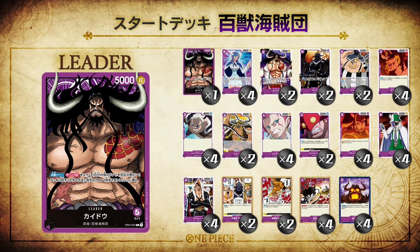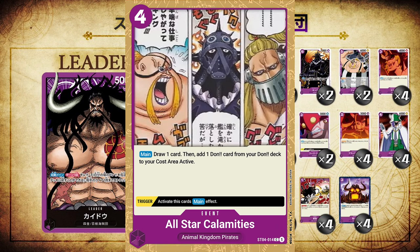Moving on to the event cards, we have All-Star Disaster, a four cost event card that has the effect Main: draw one, then reveal one Don from your Don deck active. That effect is nuts — drawing is hard to do in this game and getting extra Don is hard to do, and one card that allows you to do both is crazy. It also has the trigger effect: activate this card's main effect. So if that card happens to be hit in your life, you get to do it for free. This card is basically a three cost because you get to add a Don to the field. Crazy good card, probably a deck-making good card. There are two copies of it.